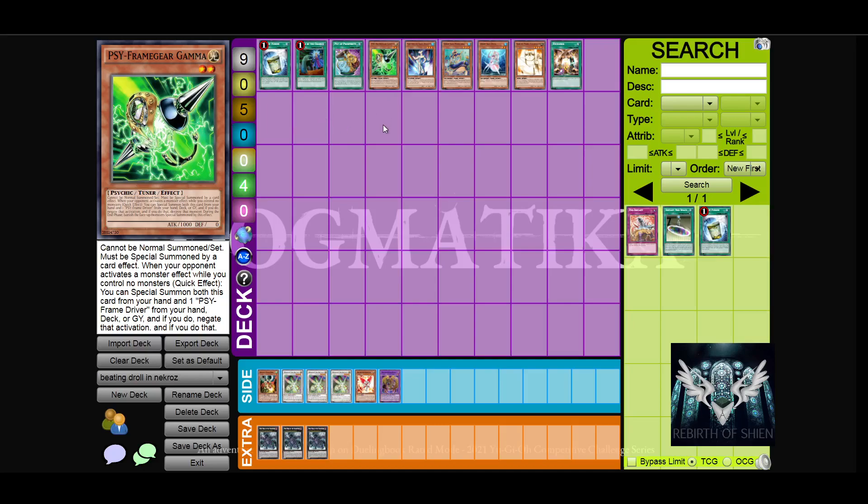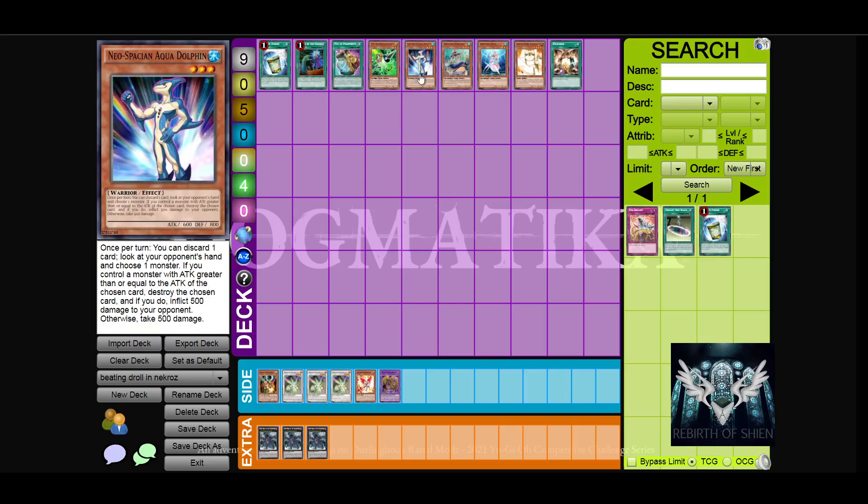The next couple of cards are a little bit more obscure but are also known to be good against Droll and Lock Bird. Neospatian Aqua Dolphin and also Neospatian Connector are excellent Warrior extenders that also have the function of hitting Droll and Lock Bird. If you really want to deal with Droll and Lock Bird and have some free slots — especially if you're playing in a locals that likes to play Droll but not strong decks like Virtual World — playing Aqua Dolphin in your deck is a good way to deal with it. You can also side this card.